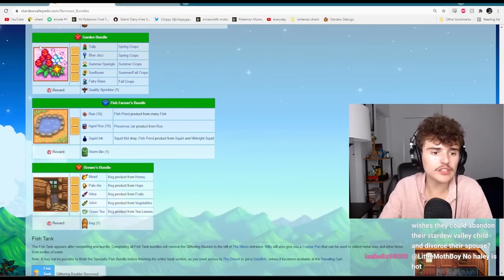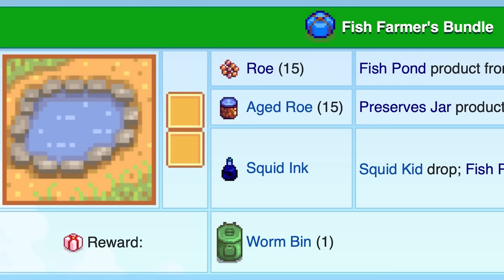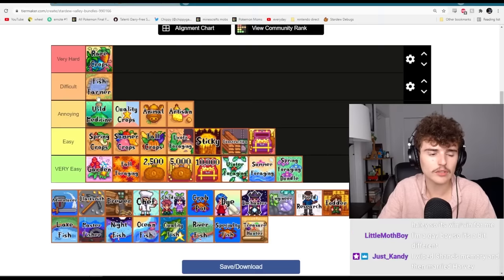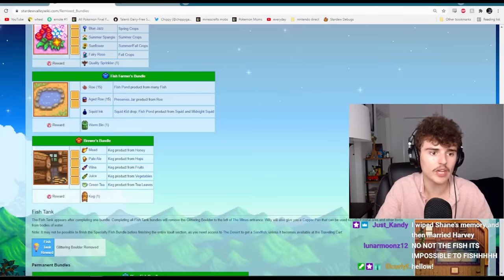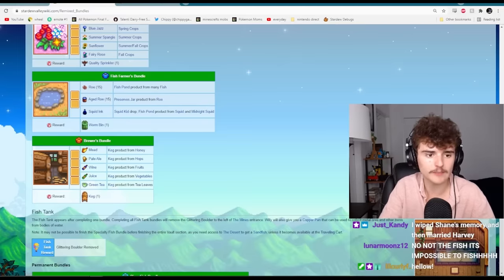The fish farmer's bundle sounds really hard. I never do fish ponds, and even if I did, I feel like it would be kind of hard. 15 roe sounds annoying, and then aged roe — you need two of those. I'm going to put it in very difficult because you don't have a reason elsewhere in the community center to grow a fish pond, so you have to build an entire structure just for this. That's annoying.